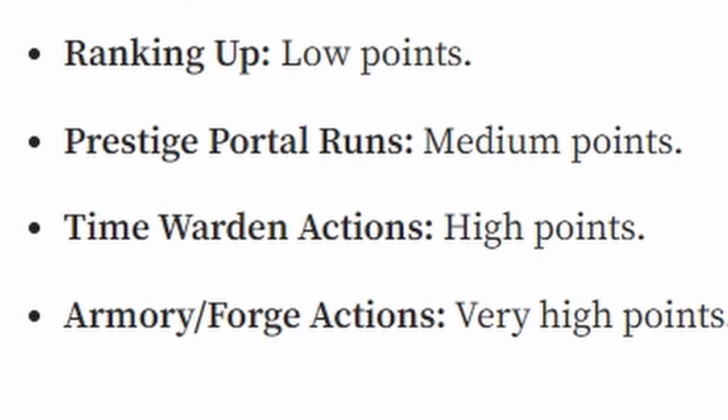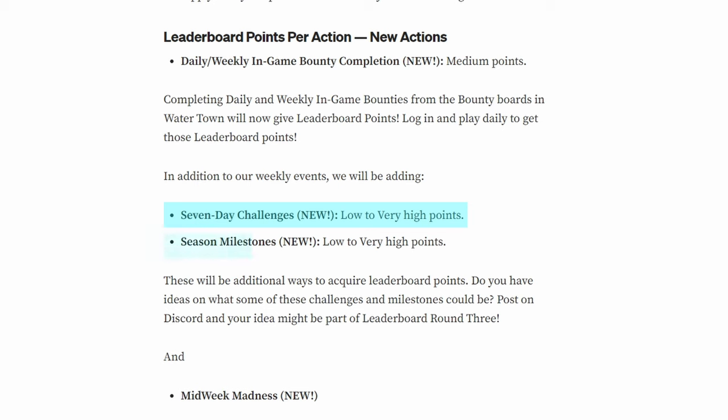Circling back to the actions that earn more points: essentially, actions requiring a higher use of Big Time tokens are likely to be more rewarding in terms of points. On the flip side, actions that don't require Big Time tokens are less likely to yield significant points. It makes sense that activities like running prestige portals or recharging hourglasses aren't rewarded as heavily — because they indirectly increase token supply without requiring in-game spending of Big Time. This is why there's pushback in the Big Time Discord about not increasing points for these actions, but from a macro perspective it makes sense — it's how they balance the economy.